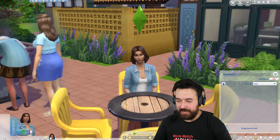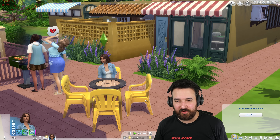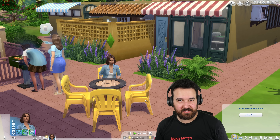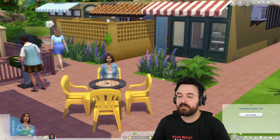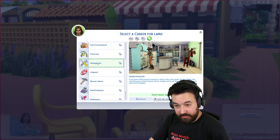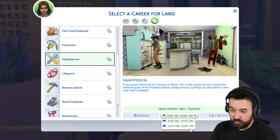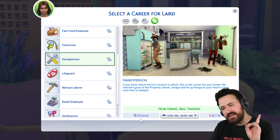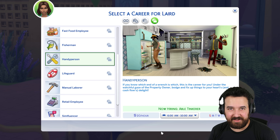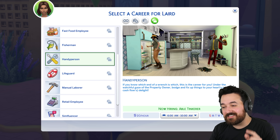So how are we actually going to make money? Because as a tenant we're not going to earn money, and to buy an entire building to be a landlord we're going to need thousands of simoleons, or at least to buy an empty lot to build something. We do have a new career: the part-time handy person career. You work six days a week, either 6am to 10am or 2pm to 6pm, getting 20 simoleons an hour — only 80 simoleons a day — but that will help us pay our bills.